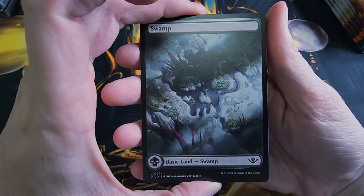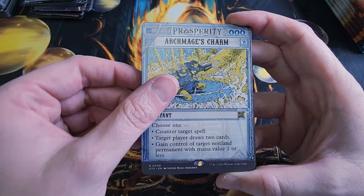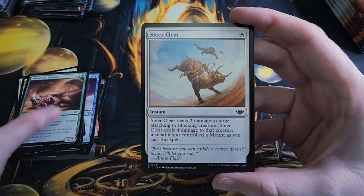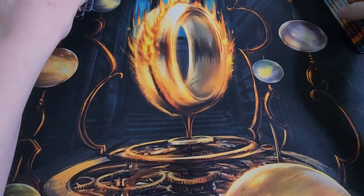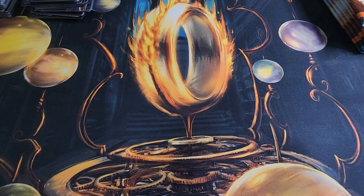Got another art card — a Full Art Swamp. I actually like that, it's really cool. Gem Lightfoot, Archmage's Charm — another rare Prosperity Post. Insatiable Avarice, Map the Frontier, Make Your Own Luck, Longhorn Sharpshooter, and then these are going into the Commons. Steer Clear.